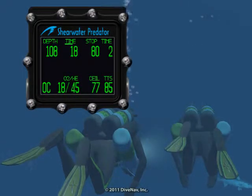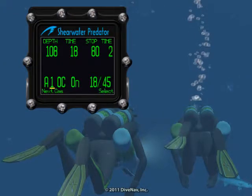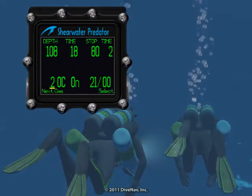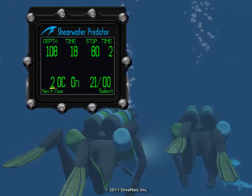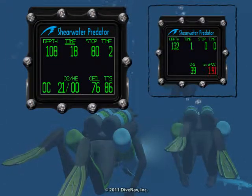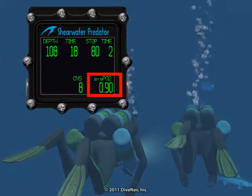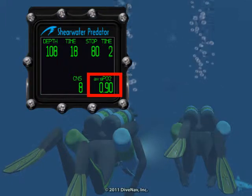To switch gases, press menu to go to select gas and press select to enter it. Then press menu to scroll to the correct gas — in this case, air — and select to choose it. If the PPO2 for that mix is too high, it will appear flashing in the alternate screen. It is a good idea to check the PPO2 before you begin breathing the new gas.